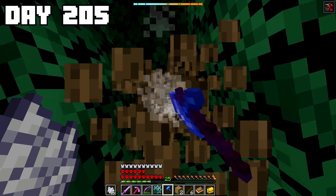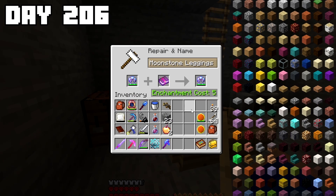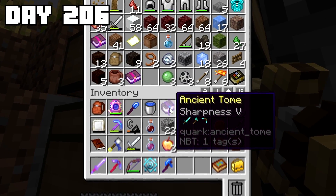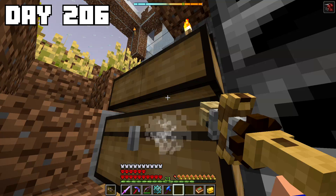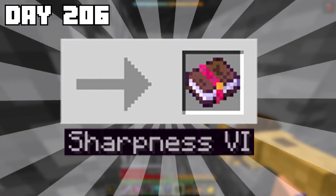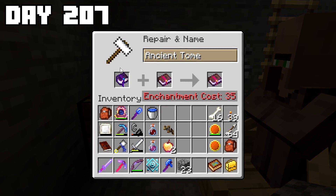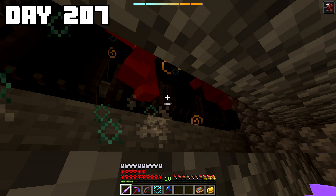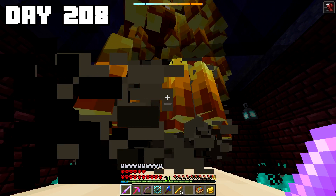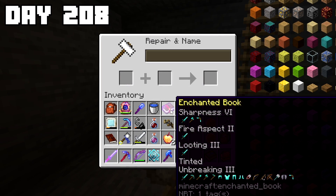I grinded up some more sticks to trade for emeralds and finally got my first mending book, which I decided to apply to my moonstone leggings since my chestplate had a conflicting enchant called reforming. I also found out that the sharpness 5 ancient tome I had previously thought was no good was actually insanely OP, because when combined with a sharpness 5 book, it would create a sharpness 6 book. It was going to be pretty pricey, costing a whopping 35 enchantment levels — but I spent the next two days grinding mobs in my mob farms for XP, and finally at the end of day 208, I was able to create my sharpness 6 god book.